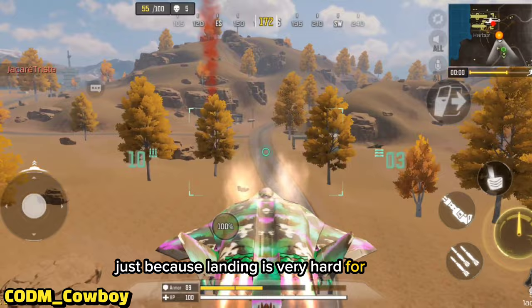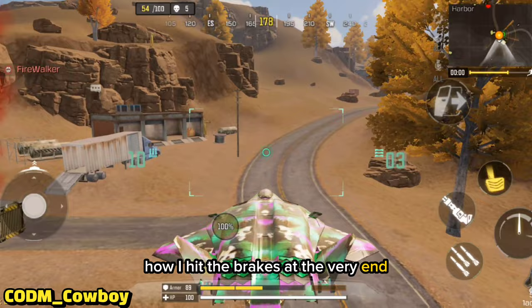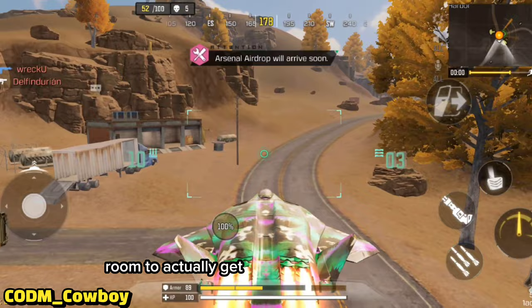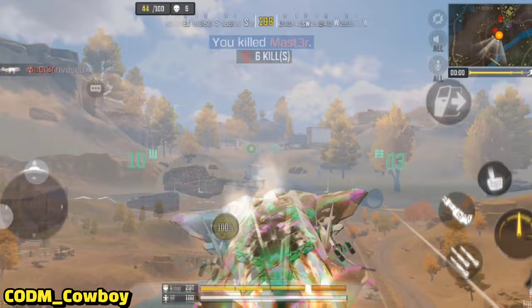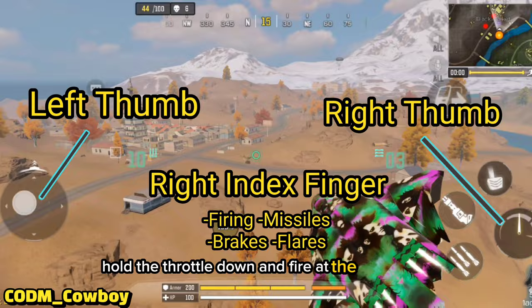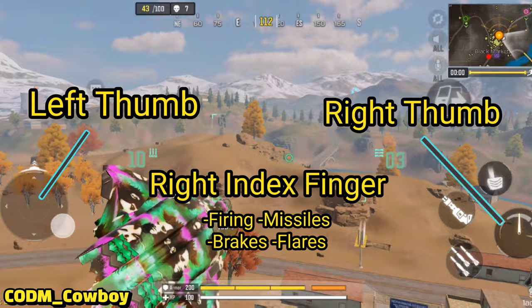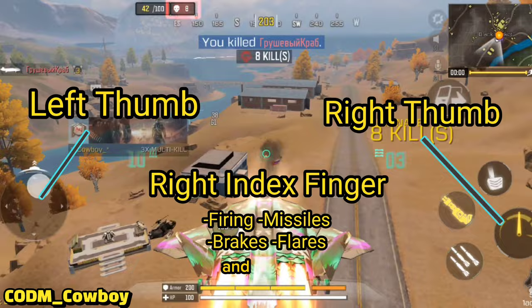Just because landing is very hard for people, we're going to do it right next to the supply box on the roadway. You see there how I hit the brakes at the very end, came in nice and slow. I'm going to grab whatever we can here and hop back into the jackal. Now when you land, try to be aware of your surroundings because you don't want to land somewhere where you don't have any room to actually get up speed to take off again. You see I landed on the roadway — I've got plenty of room here to take off. Many of you have asked how I fly the jackal, hold the throttle down, and fire at the same time. The way I do it is I play with my right thumb for the throttle, and then I use my index finger or trigger finger for all the other buttons. It will feel awkward at first, but after a while you will get used to it, and it allows you to have a lot of control over the jackal.